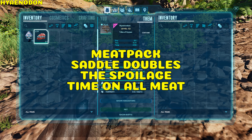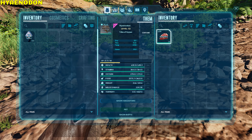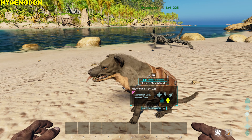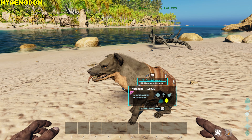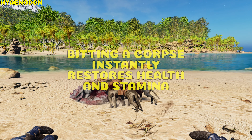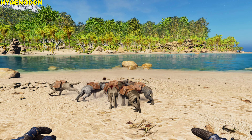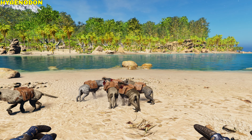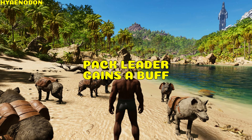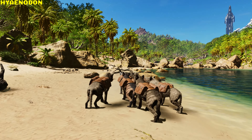Hyaenodon. The Hyaenodon meat pack saddle doubles the spoilage time of all kinds of meat inside its inventory and reduces the total weight of meat by 60%. Petting it gives a buff for 120 seconds, sporting an orange aura, halving damage received and doubling melee damage. When it bites a corpse, it instantly recovers an extreme amount of health and stamina. It has a pack boost: 2 Hyenas receive a +1 bonus going up to +6 in a group of 7 or more, with 6.5% extra melee damage and damage resistance per member. The pack leader is the highest-leveled Hyena and receives a 25% melee damage boost and 12.5% damage resistance.